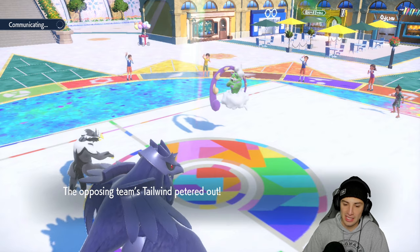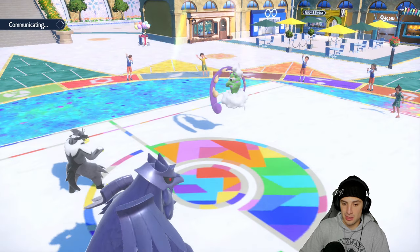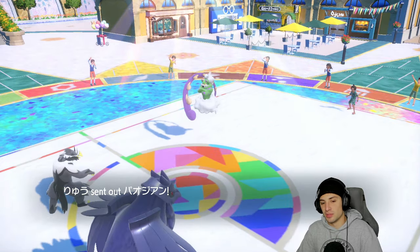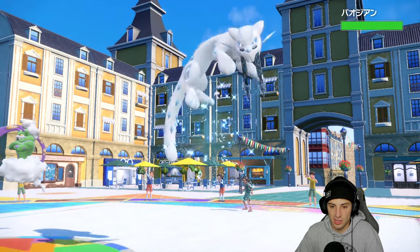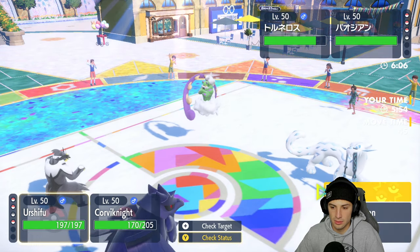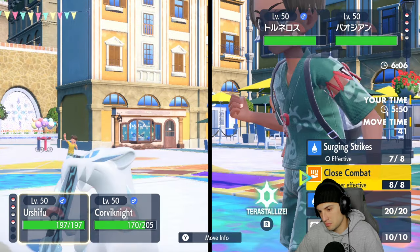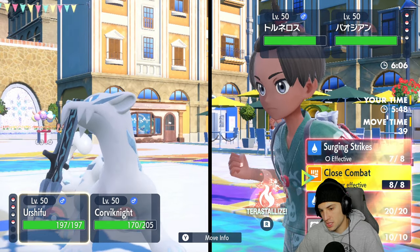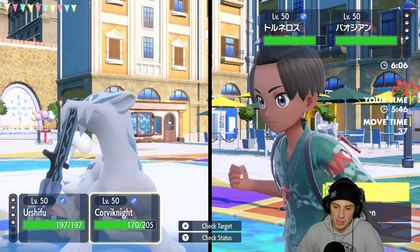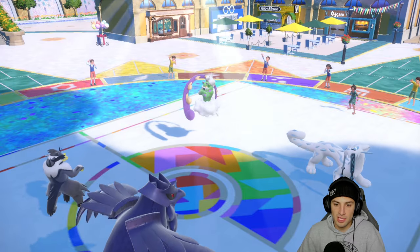Corvinite's Tera type makes it a Corvinite-type which is so good — especially with that Mirror Armor ability, it just bounces back stat drops. The Tailwinds are gone, they can set up another one if they want to waste a turn — fine by me. I'm still going to Terastallize Urshifu. Close Combat you — and Iron Head into the slot. But wait, what happened to my Infestation bugs? Did Sunny Day remove them, or did they go when Elimise fainted?